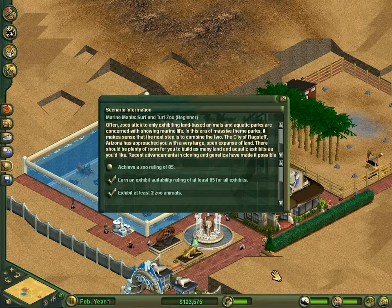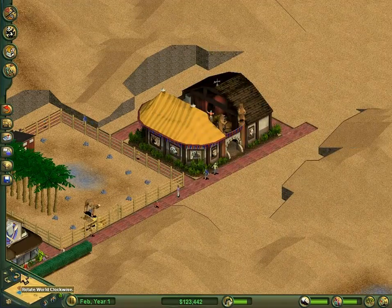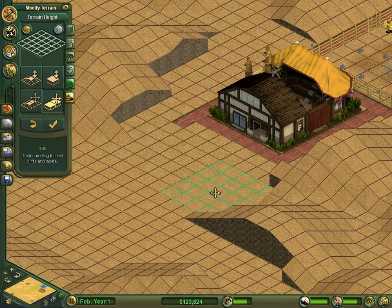Technically, all we need now is a zoo rating of 85 and we've done it. But they did say they'd give us a big bonus if we exhibited dinosaurs. So let's level some terrain over here.